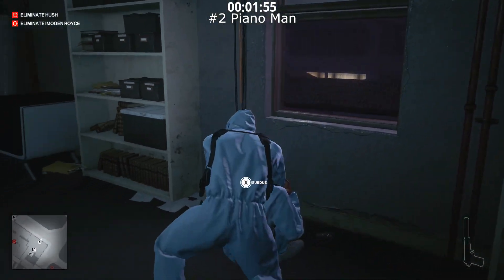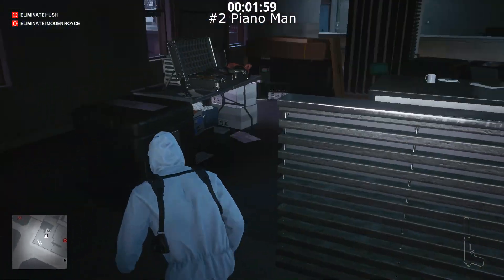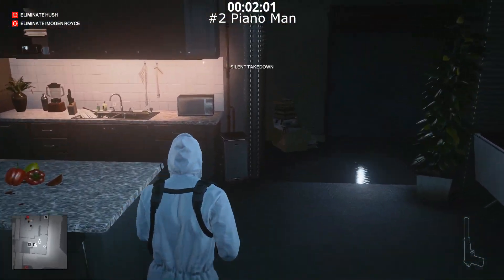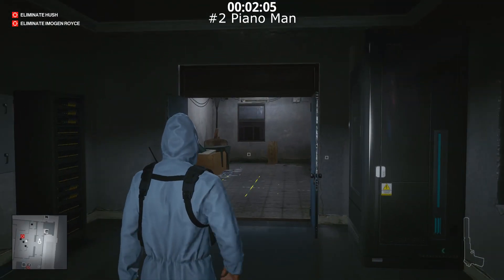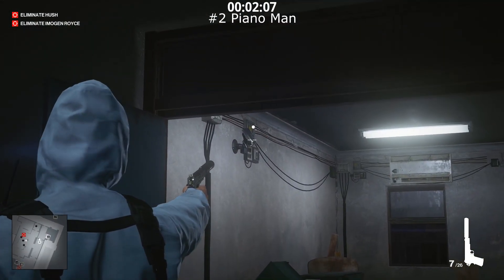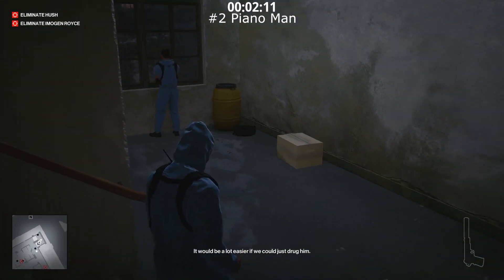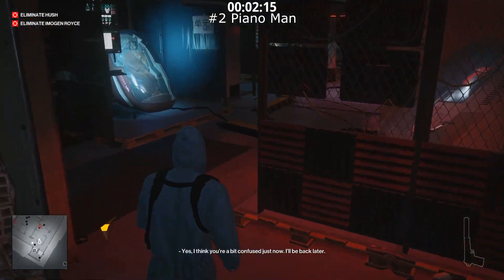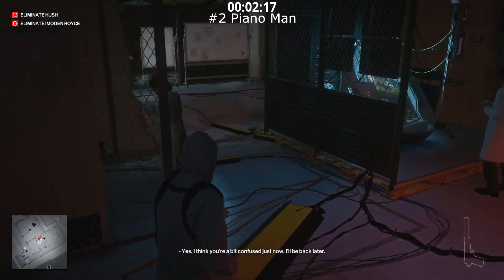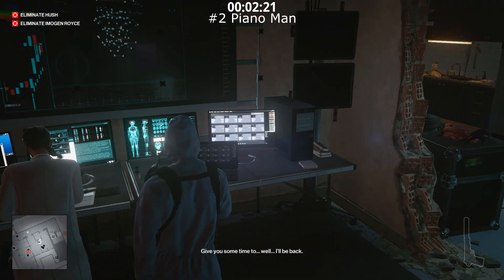For the Piano Man achievement, we don't have the fiber wire with us in our loadout. So leave those two security guards knocked out because you're going to need a bit more time. Pull out your pistol, shoot out the security camera, and we're going to go one floor down — that's where the stethoscope and the lethal poison pill jar are located on this map, which you're going to need for Tasteless Traceless.